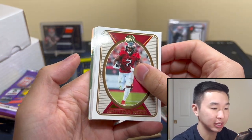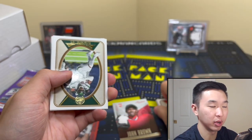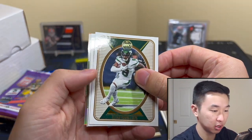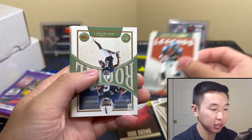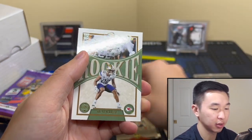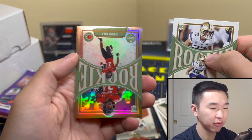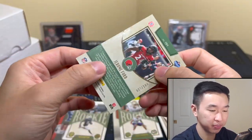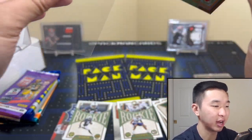If you guys like these videos, want to see more — like and subscribe. I see some color coming up. The basketball box — I probably pulled my best hit ever from one of these from basketball this month. What is this? Okay — Dotson, that's pretty good. Here we go — it's a Drone Ford, and is this numbered? To 100 — it's nice but nothing ridiculous. Numbered rookie, give him a sleeve.